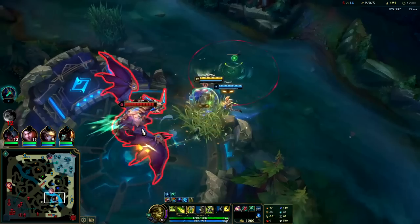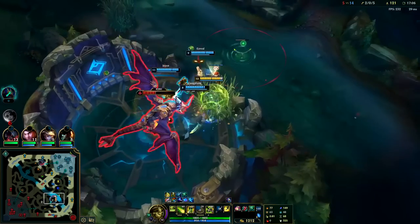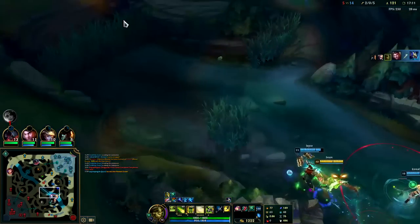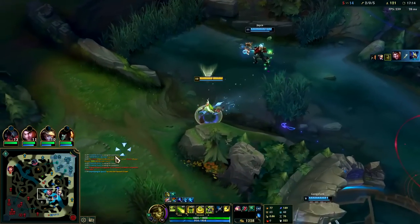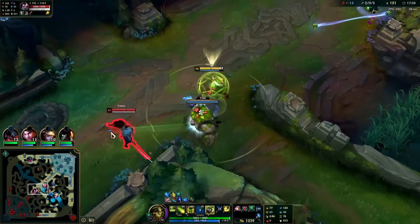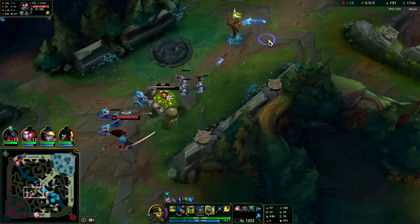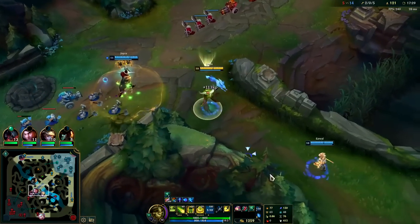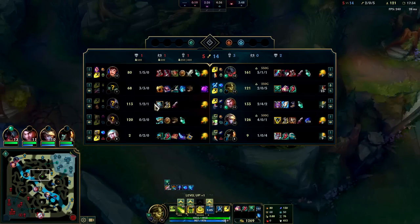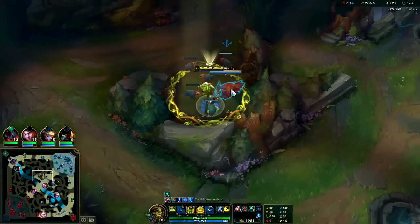Janna should grab blue. I can triple bush if we can take Dragon that much faster. I can tank with the E. Spicy! My E — I was supposed to put that on Daisy. They both knock each other up. He killed her — she's not that tanky yet, not against the Yasuo. He has 40% crit — seemed like he crit on every hit there.